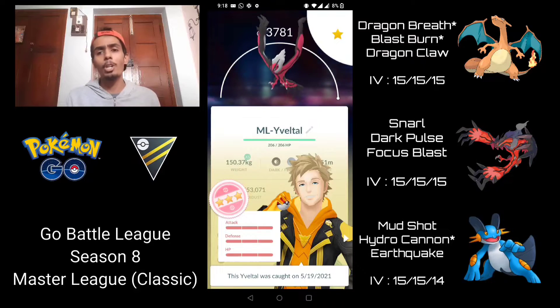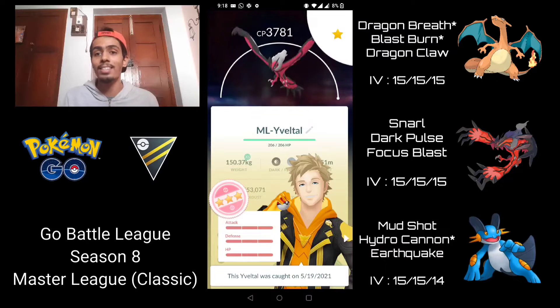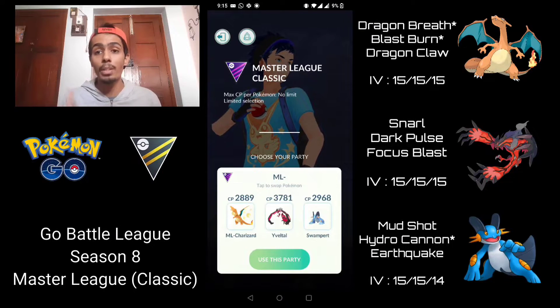Yveltal — I'm pretty sure most of you might have tried it out already. This thing is an absolute monster. It's ranked number three on PvPoke as far as Master League Classic is concerned, and with access to Dark Pulse and Focus Blast it can really break apart the Giratina-Dialga core. With Focus Blast, you can pretty much one-shot a lot of the Steel types as well.